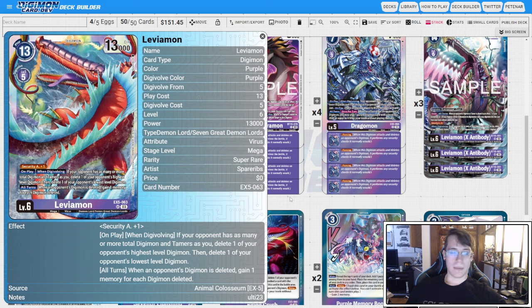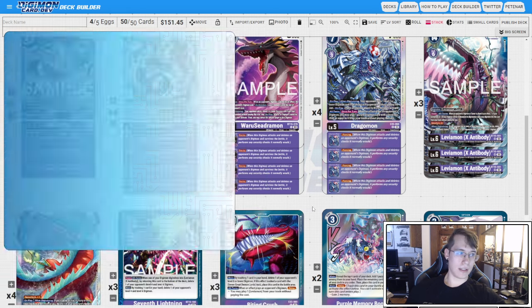In combination with Leviamon X, you are looking at potentially clearing a Tamer, a level three, four, five, six, and a seven, which is six cards on board for a two-card investment. That is just super absurd, it's very, very good.